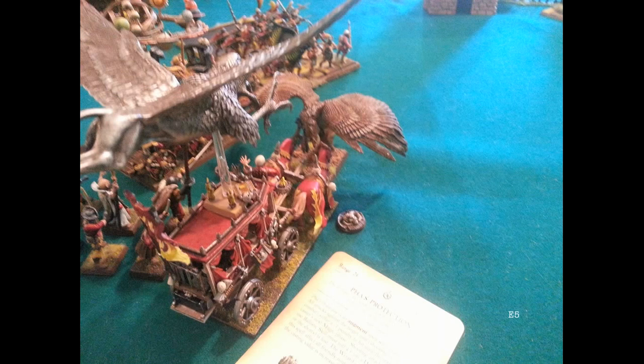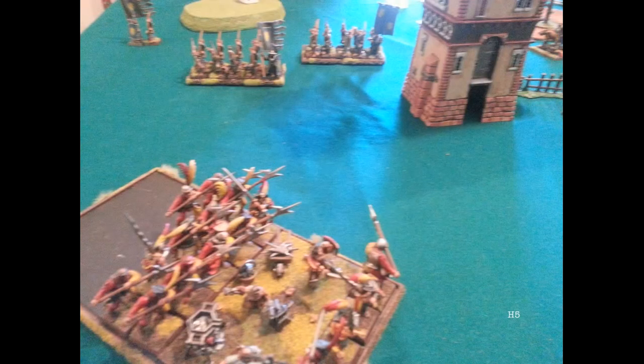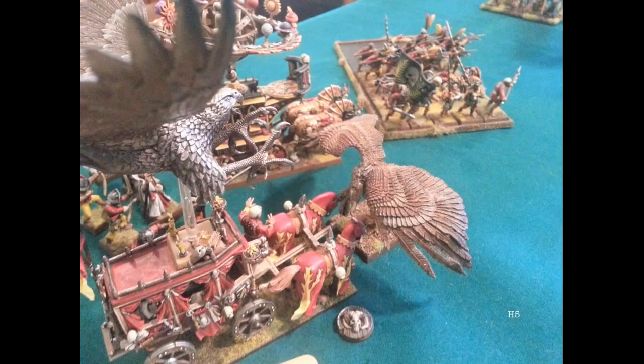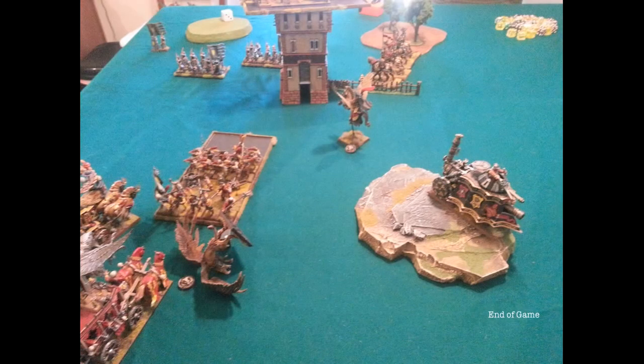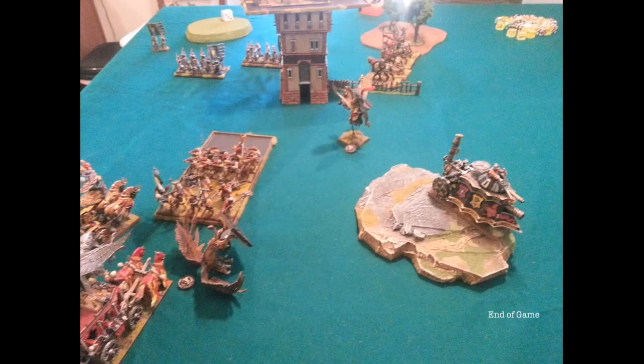I'm allocating attacks on his griffin, he's allocating attacks on my archlector — one wound each. High elf turn five: a halberdier unit is in the building, and the other halberdier unit turned around to face the rear of his griffin. His fast cav move up to redirect my demigriffs before they can get into his archers. Turn six: the halberdiers charge the rear of the griffin. He's still in a challenge but I run through static combat resolution and he dies. We call the game — Empire turn six, but nothing significant left.